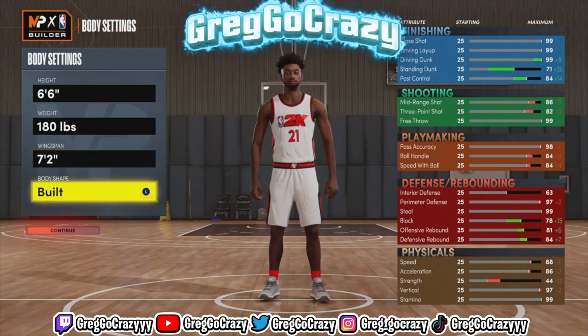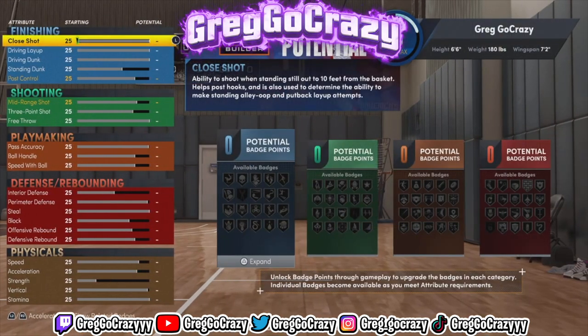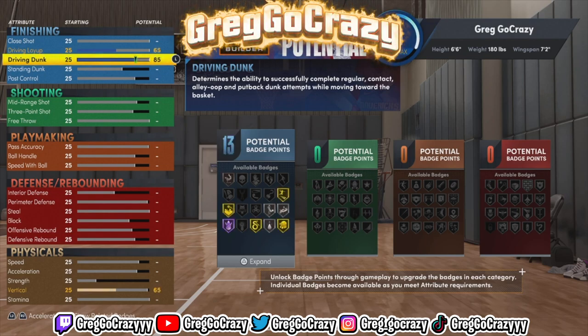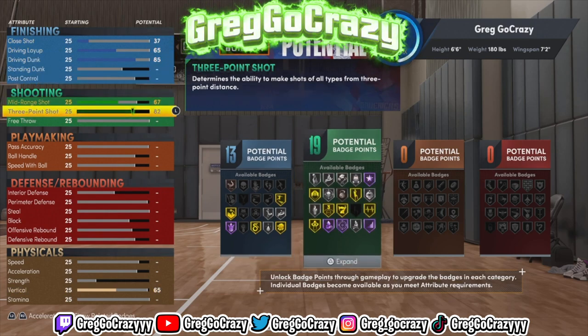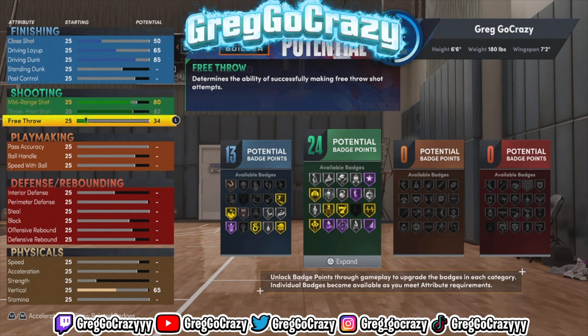As you can see, you want to make this build 6'6", 180 pounds. I made the wingspan seven foot two and the build type is built. I know y'all gonna say you could have made this build better, but I wanted this specific title to say playmaker — mid-range playmaker, not two-way playmaker. Now to get this specific title, follow step by step: driving dunk at 85, driving layup at 65, three-point shot maxed, mid-range at 80, free throw at 70.